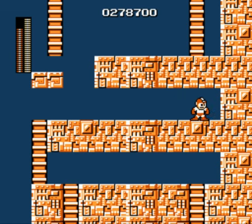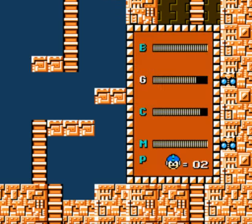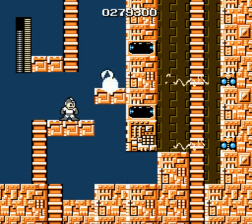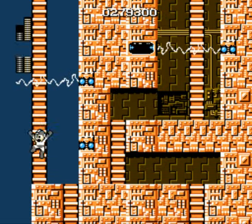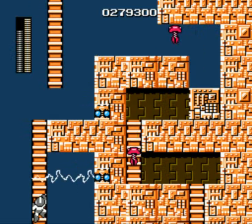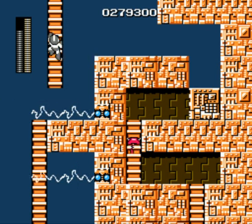This is called the Magnet Panel. What it does is it creates temporary platforms that Mega Man can run across, which makes a lot of shortcuts in this game. It makes it a lot easier in some of the areas that are very tedious and annoying, such as Iceman's level, which is coming up next.